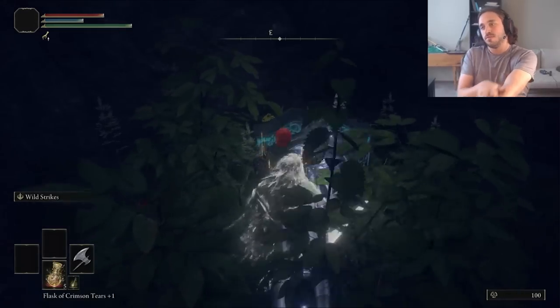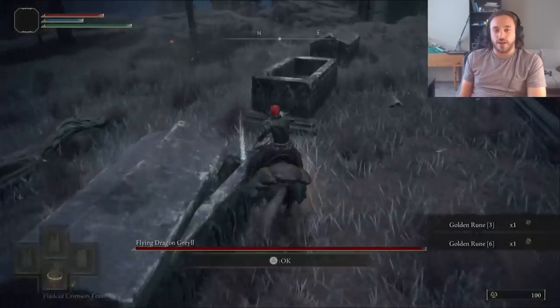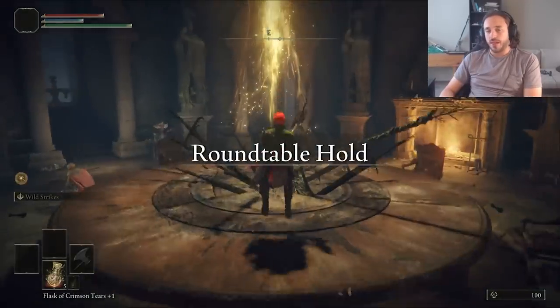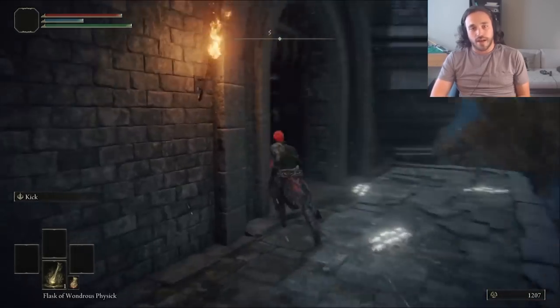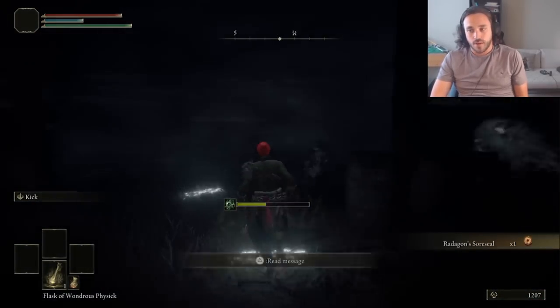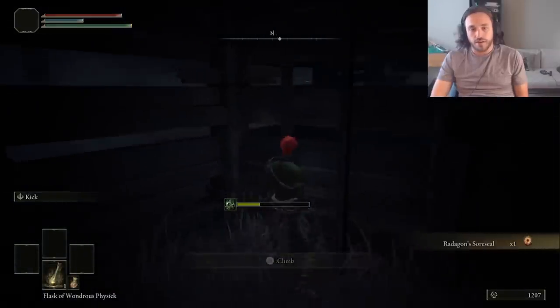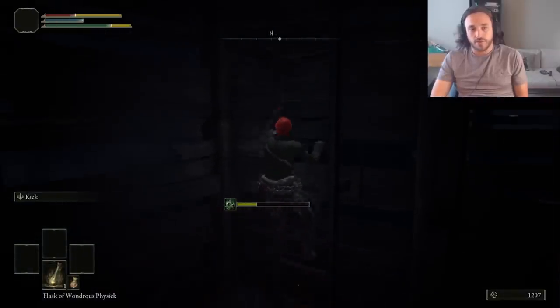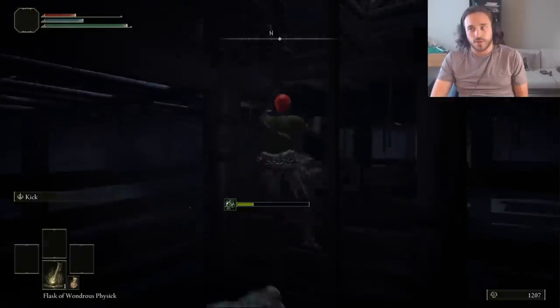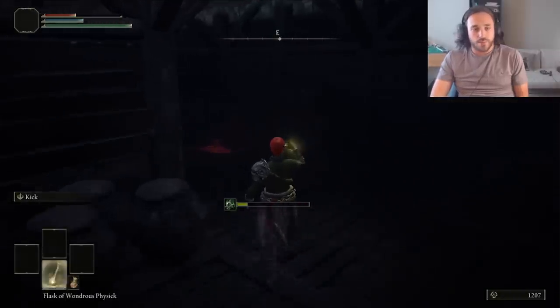A couple of quick warps here. First one behind the Third Church of Marika and into the Dragon Barrow, then some grave robbing before getting warped to Hyrule Castle and then warping back to Fort Faroth. Then we go into Fort Faroth for the Golden Rune 12 and Radagon's Soreseal, which is really important. The first two weapons we're using require a bit more dexterity than we have. Since our final weapon doesn't require any dexterity, I don't want to invest in that stat. Radagon's Soreseal is plus 5 to the physical stat, so no problems.